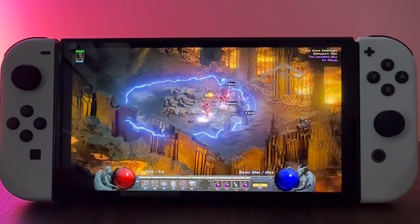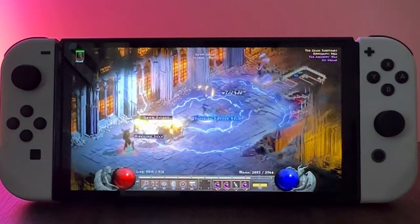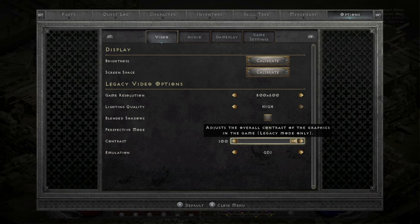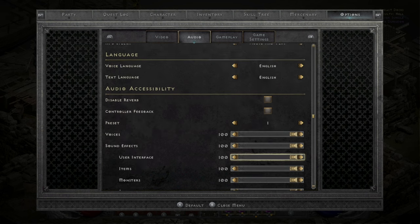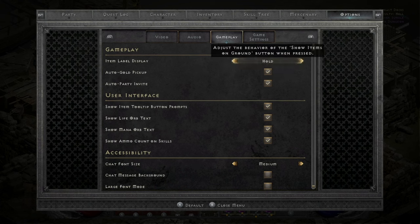The screen is bright and the game runs really well. It's nice to be able to bring the Switch with you on a vacation, sitting on the couch, watching TV, laying back, kind of doing some farming. There are a few settings you're going to want to change on the Nintendo Switch. This is the default video tab. The audio tab — these are all the default, no changes there. And then this is the gameplay tab.